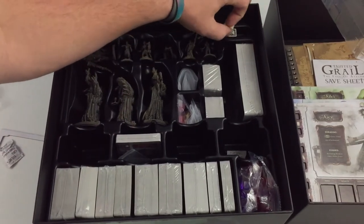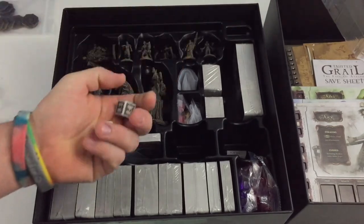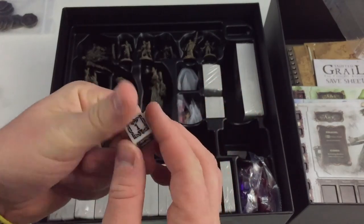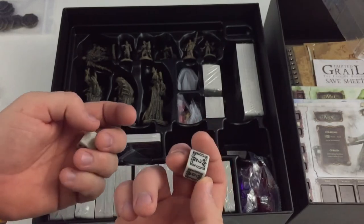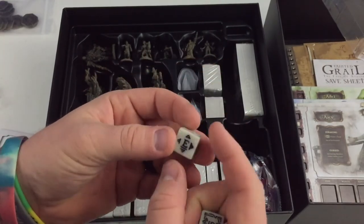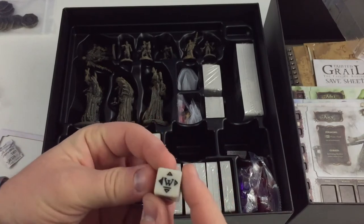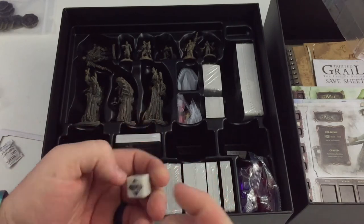Let's take a look at these dice. This looks basically like a standard D6 with some fancy border and everything. And this one has directional faces: East, North, West, South, and then a blank and an X.